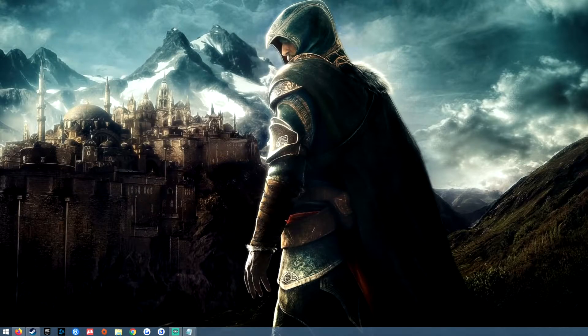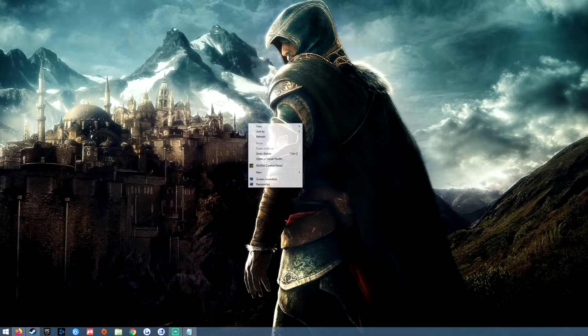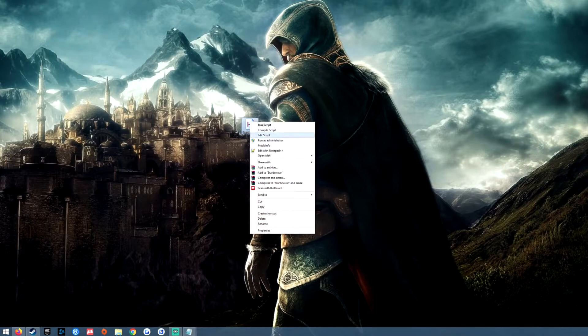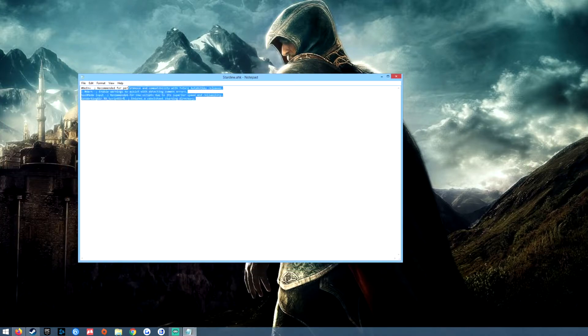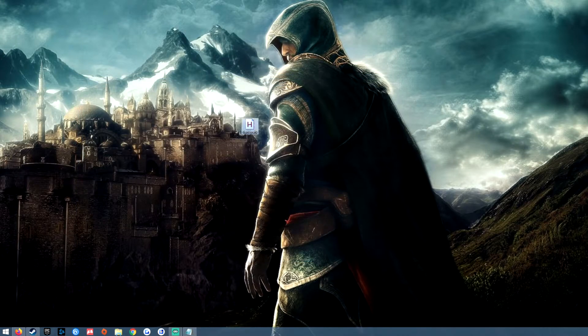Once you've done that, right-click on your desktop. You should see an option when you go down to New > AutoHotKey Script. You can name this script whatever you want — I just called it Stardew. Then copy this script exactly as I have it here. I will have this script in the description as well, so you can just copy and paste it. Once you have done that, save it, double-click it — nothing will appear to happen — but if you look in the task tray down here, you'll see a green H, which means that it is running.